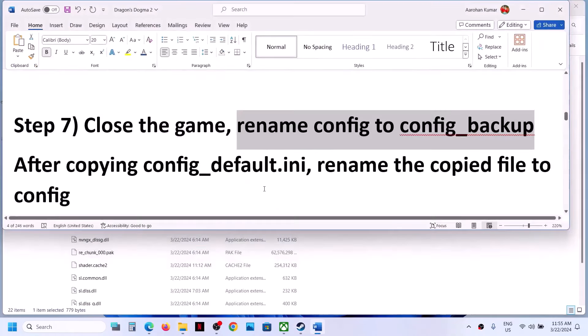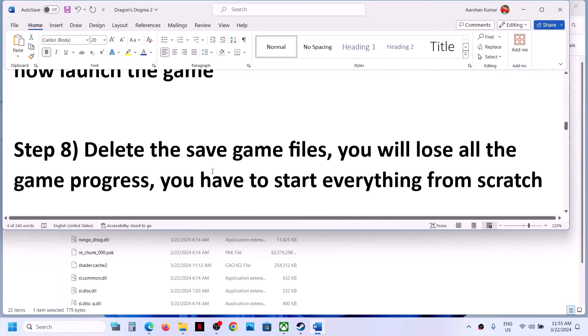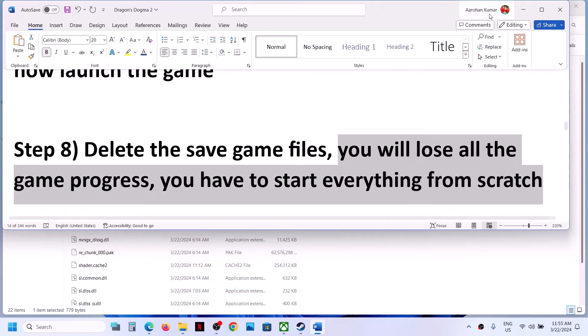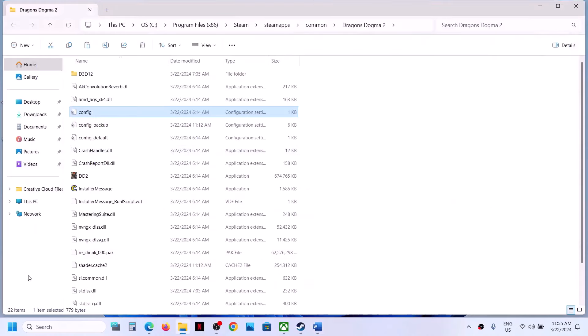The next step is to delete save game files. Before you delete the save game file, be aware that you will lose all game progress and have to start everything from scratch. To delete save game files, open File Explorer and go to This PC.